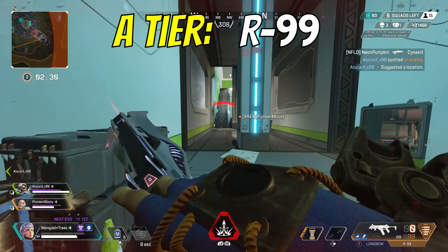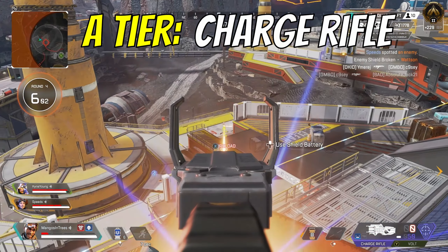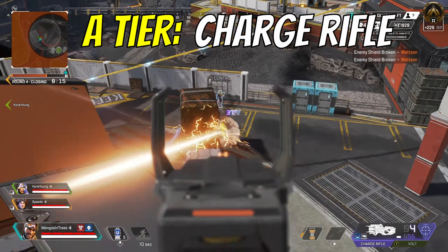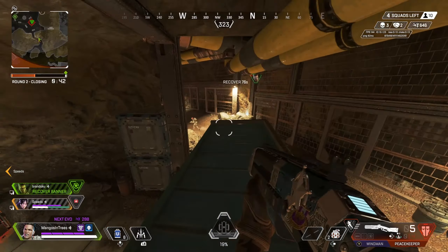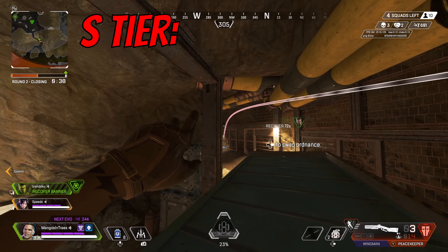Last in A tier is the Charge Rifle. This weapon could totally be put in S tier, but I think very few will actually take it over other guns unless they are new to the game or playing in a very competitive mode where long range is needed. The Charge Rifle is the only hitscan weapon in the game, making it feel sort of out of place and unbalanced at times.